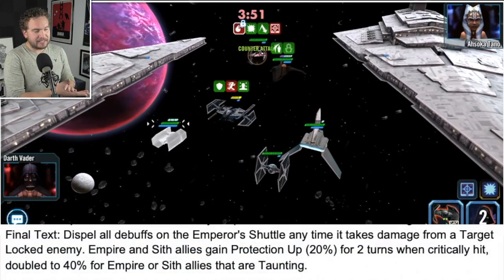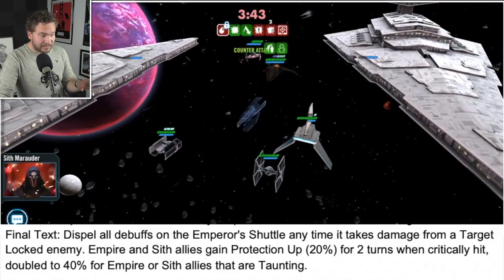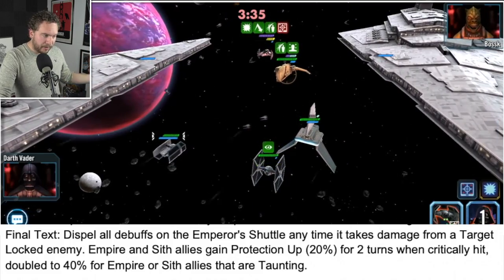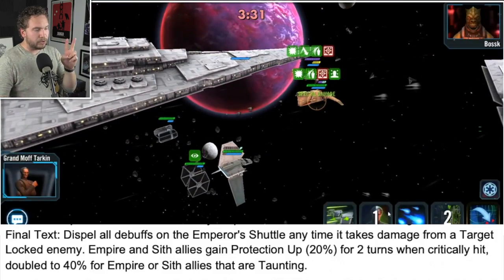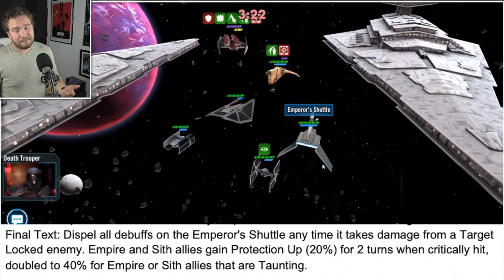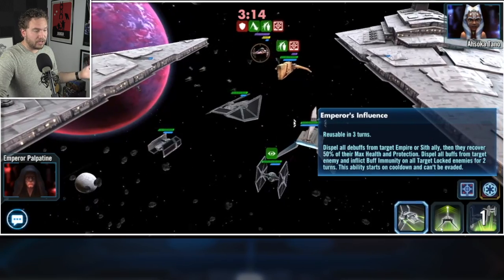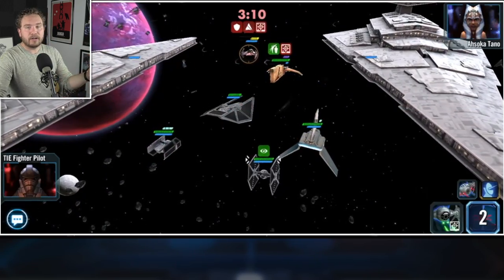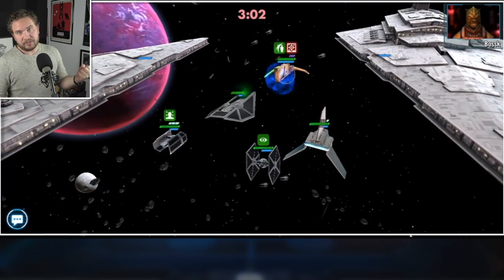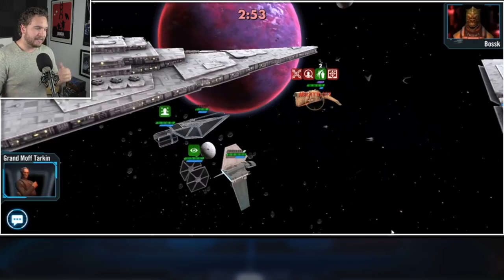The passive ability Battle Tested Formation is all about surviving longer. Whenever the Emperor's Shuttle takes damage from a target locked enemy, it dispels all debuffs on itself — and this is why Vader is important, because he always maintains target lock on the enemy team. Empire and Sith allies also gain 20% protection up for two turns when they are critically hit, and this doubles to 40% for Empire or Sith allies that are taunting. So you really want that B2-8 Bomber on your team — every time it gets hit while taunting, it's feeding 40% protection up back to itself. Emperor Palpatine is there to help your team survive longer against heavy critical damage from the Rebels and Millennium Falcon.